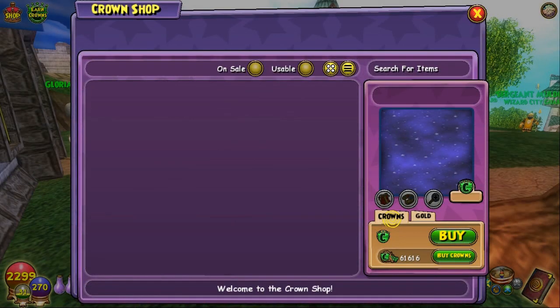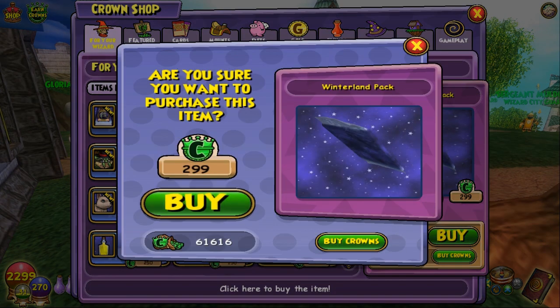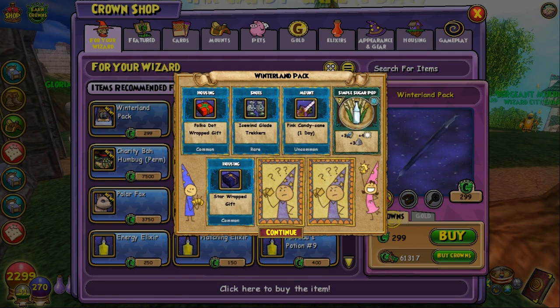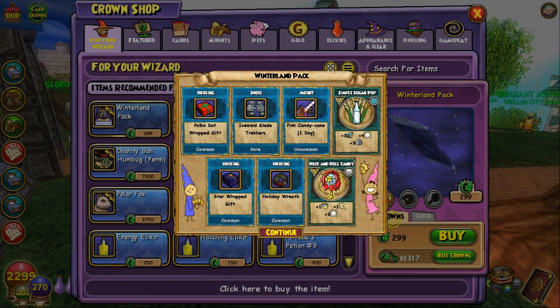All right, let me get on it. The first pack — I'm really eager to see what's going on here. I got rare shoes; they're not ice skates, but look at the other stuff they give you: a shield and a forest lord card. That's nice!